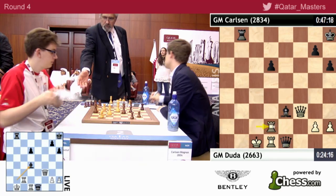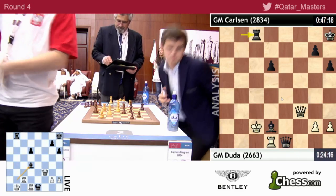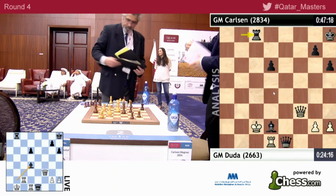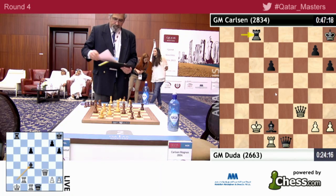Check from e3, take on d2, Kc2, Rc8 check — at the very least wins a piece, and black is just up a piece. So a very, very convincing victory by the world number one, who is now at three and a half out of four. Let me just briefly have a look at the other games.